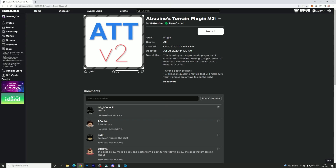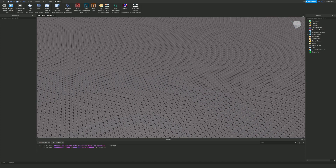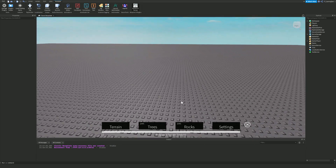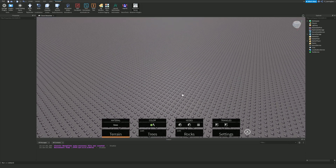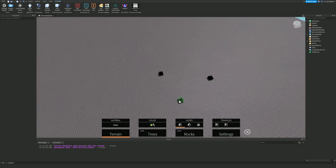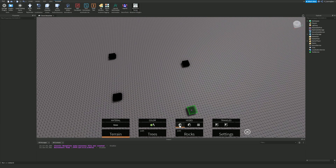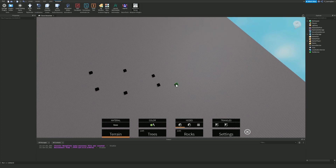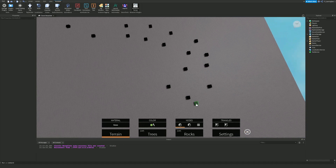My first favorite plugin is this terrain plugin. I'm not going to try and pronounce the name, but essentially if you open this up you can create terrain. What you do is add a node — by placing nodes down you create triangles, and with those triangles you can create paths and terrain underneath them. As you can see, I've got a few nodes here.